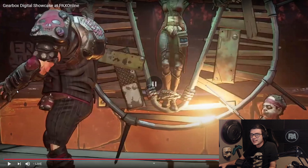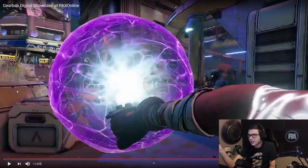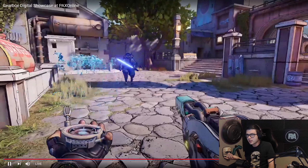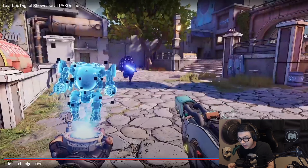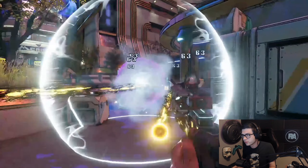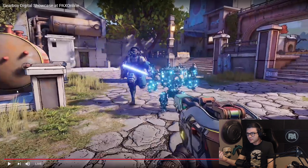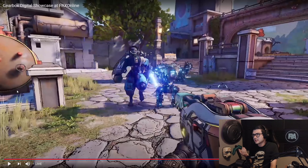This is the first thing I noticed. It looks like a mini phase grab — she punches like a Nova bomb, essentially, from Destiny into an enemy. That's clearly Iron Bear. It's a mini Iron Bear! It's like FL4K's pet but it's Iron Bear. So she can just summon a mini one. This might actually be good with her new class mod — that'll just give you more damage depending on how long it stays out, probably similar to Zane's stuff.